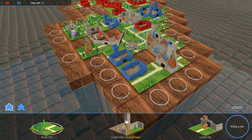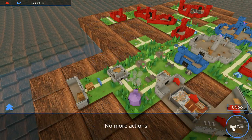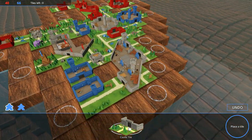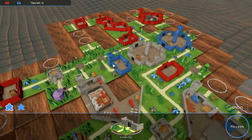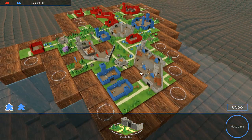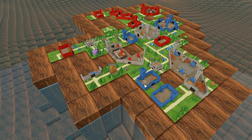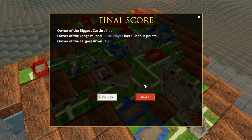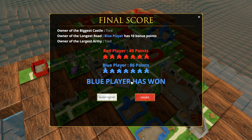Looking for some easy points here before the end of the game hits. Maybe something like that — I could put a meeple there. I've got some points. Let's just throw this down and end the game. Final score: biggest castle tied, I got the longest road. I got 86 points to his 49, and I won the game.